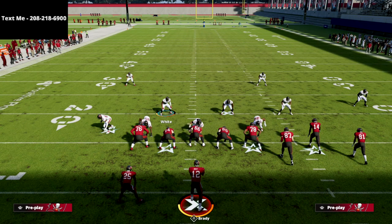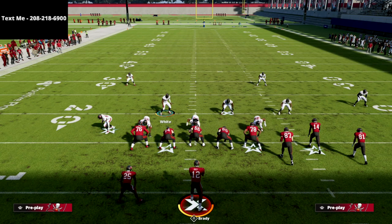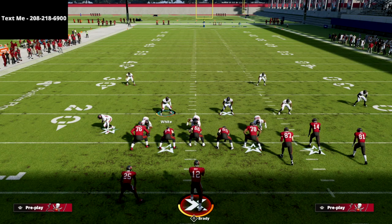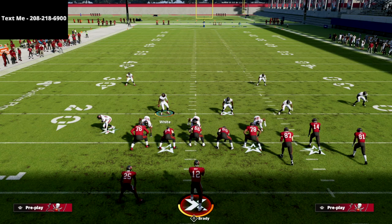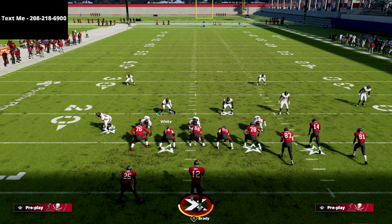If you want to learn the full defensive guide — how to stop the run out of the same thing, how to send even better pressure than what you saw in this video, and also how to shut down other formations and other popular concepts in Madden 22 — I'd encourage you to get the defensive guide. Our commitment has been to update the defensive guide until it's at what I would call a final form product, meaning the patches are all done. So as they patch the game, we're going to update it for you. The blitzes are still going to work post-patches, and if they don't, we're going to go in and fix or update them. This is a really good defense this year — I just think it's the best combination of pressure and coverage, and it does do a decent job against the run.